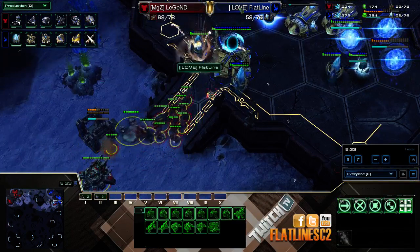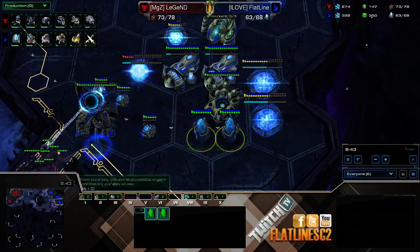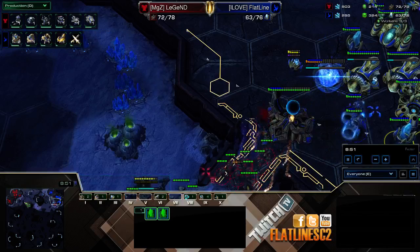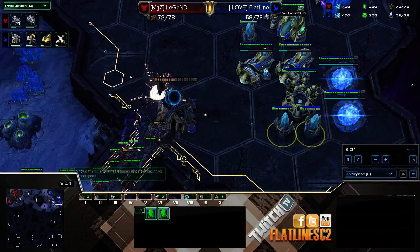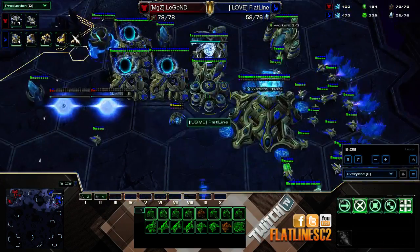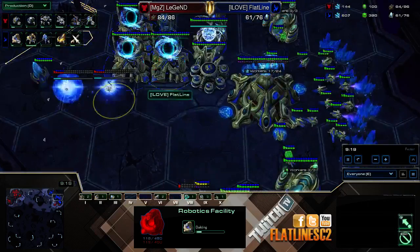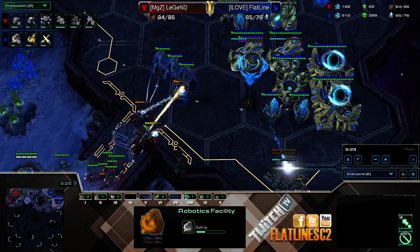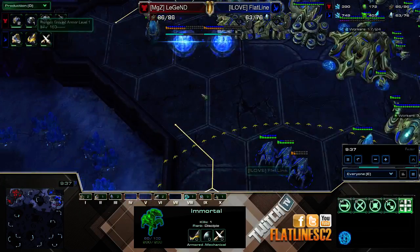He's pushing up to the front of my base here, which is unfortunate. I put most of my safe stuff on this side because of the way he's positioned — he's on the left side of me, so everything on the left is generally going to be where he'd be dropping or harassing. Instead he's threatening the front. I'm adding on two more additional robos — this is pretty much how I respond against mech. Generally on two bases they don't have three factories, so I'm going up to three robos. Three robos is the magic number.